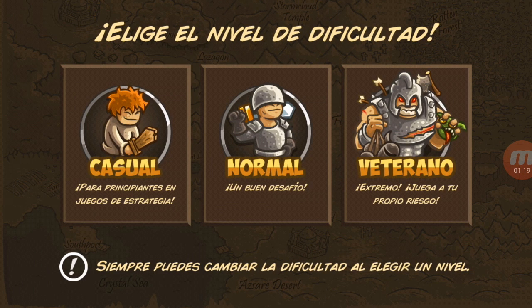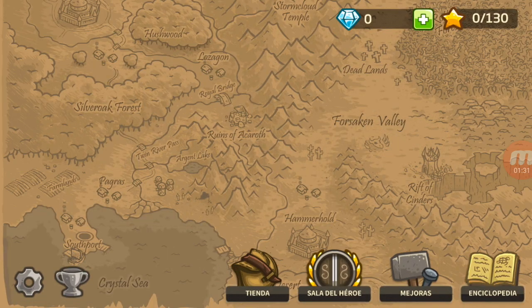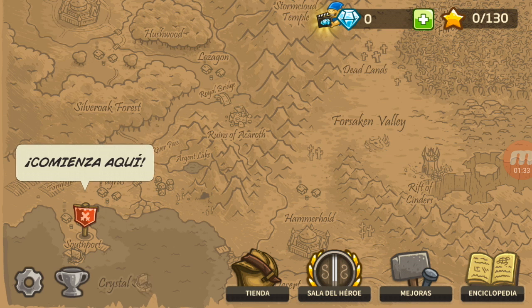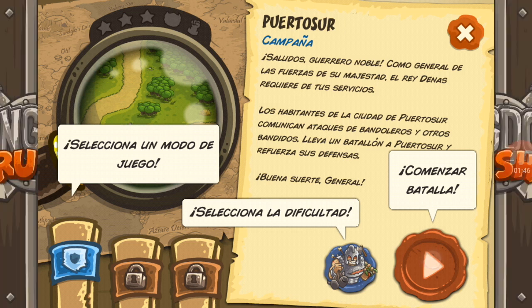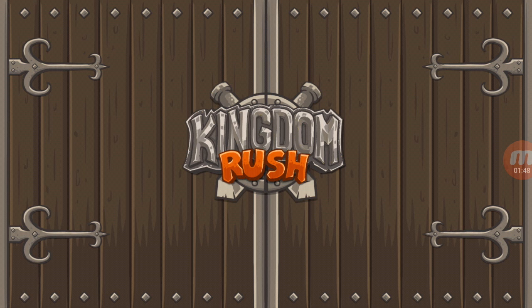Está el modo casual para principiantes en juegos de estrategia, normal como un buen desafío, y veterano que es extremo — juegas a tu propio riesgo. Jugaremos veterano. Comienza aquí. Selecciona la dificultad, selecciona un modo de juego. Comenzar batalla: Puerto Sur. Vamos al Puerto Sur. Comenzar batalla Kingdom Rush.